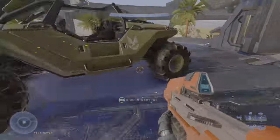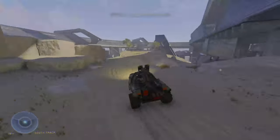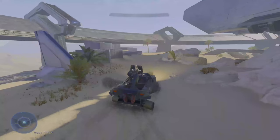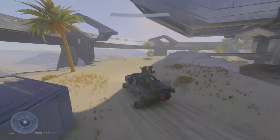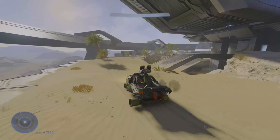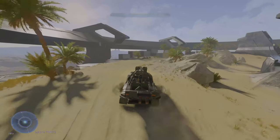The destructible pieces that can be shot off even from loadout weapons are the tires and turret shield. When the turret shield is shot off, the gunner is much more vulnerable up front. When the tires are shot off, the Warthog receives a speed nerf and making sharp turns is a bit less responsive.